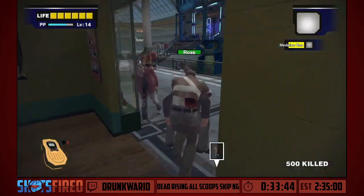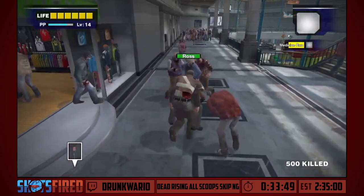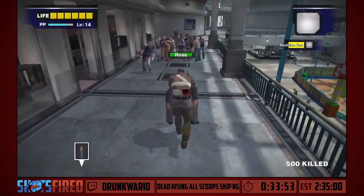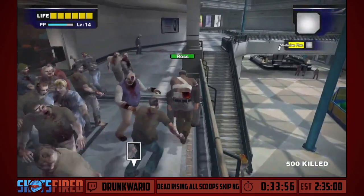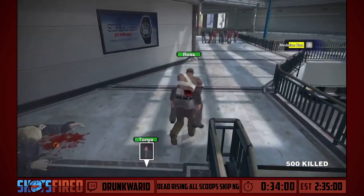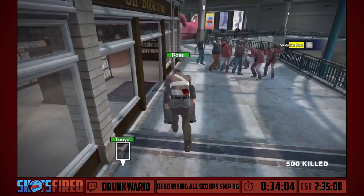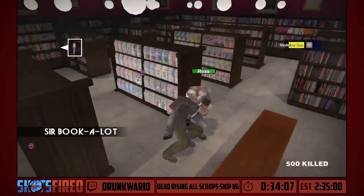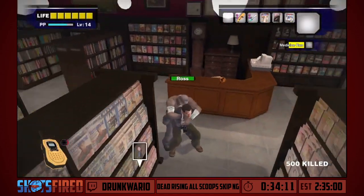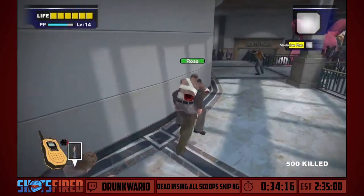Ross — wrong! If you give Ross a gun, he shoots himself, and Tanya becomes unrescuable because she blames you for his death. So you are not supposed to give a gun to Ross — you are supposed to continue talking to Tanya instead. By the way, we gave a chainsaw to Tanya not because we need her to have a weapon, but because we need to have an open inventory slot, and Tanya taking the chainsaw is the most convenient way to do it.